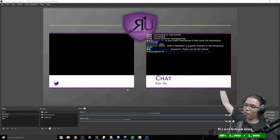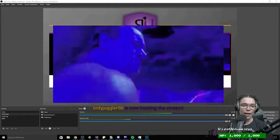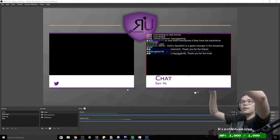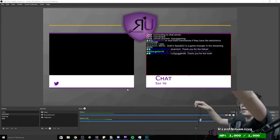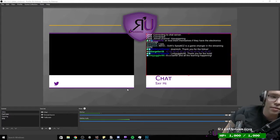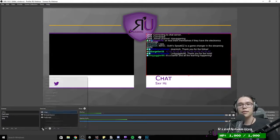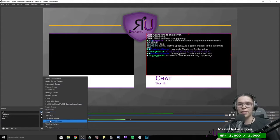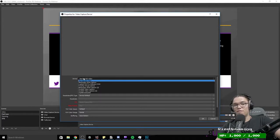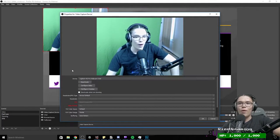A webcam is a more advanced concept we'll go over later. This is your standard C920. I'm going to add a Video Capture Device source. I only have one webcam right now so we'll call it Video Capture Device. It's a Logitech C920.